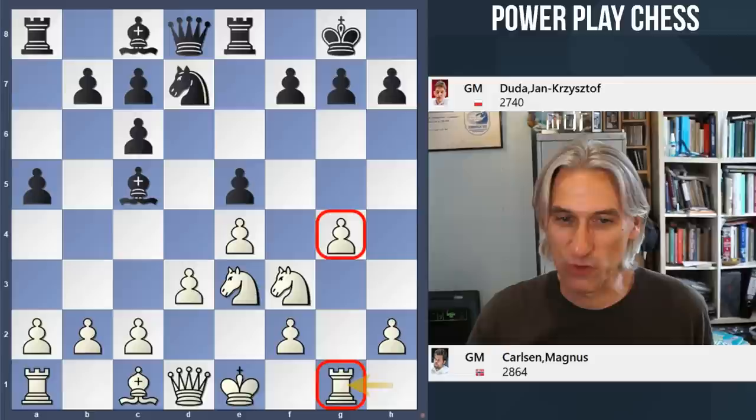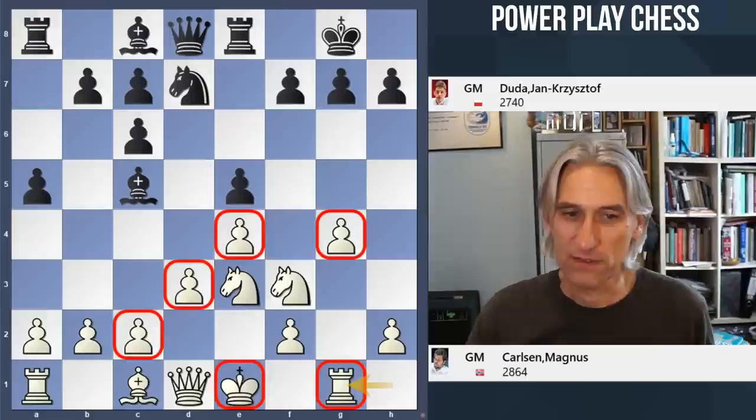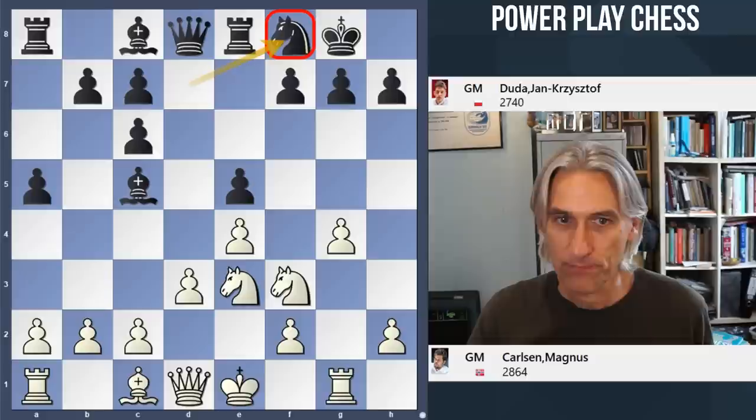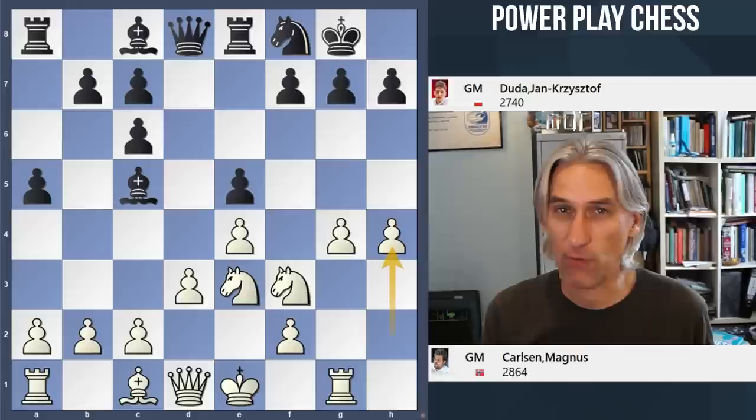Rook g1 — Carlsen continues his kingside buildup. You can get away with these moves when the center is closed. You can see the king is actually quite safe behind those pawns for the moment. Knight f8 — this is the standard plan that Duda is carrying out. The knight can protect the king, but also might come into one of these squares to look at the outposts on d4 and f4.